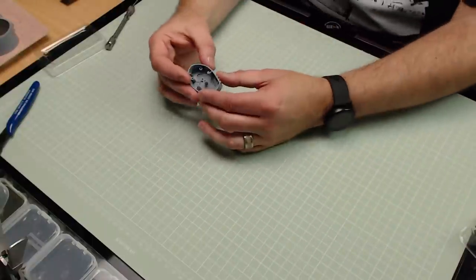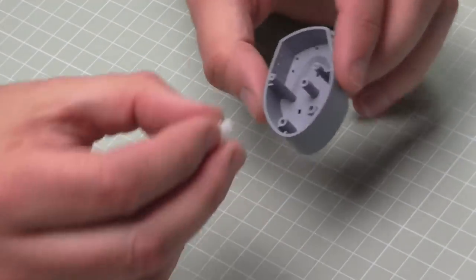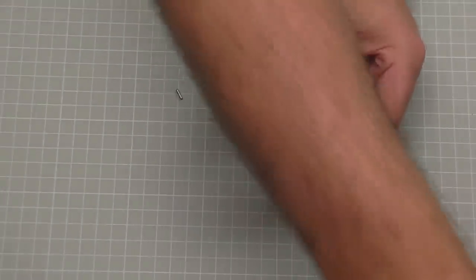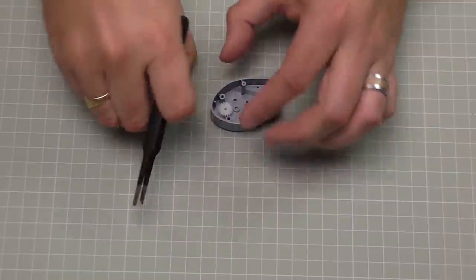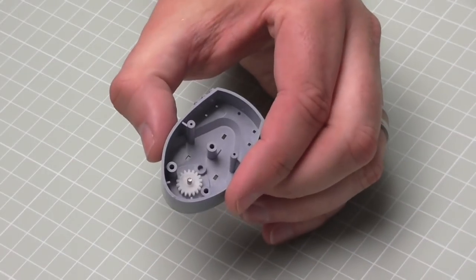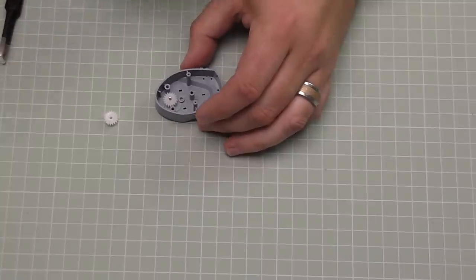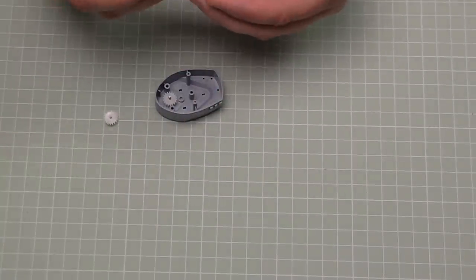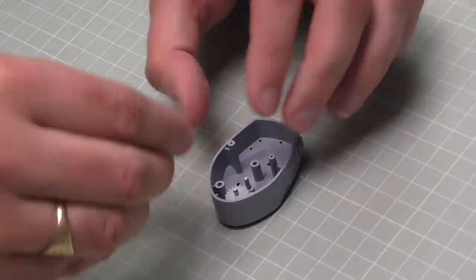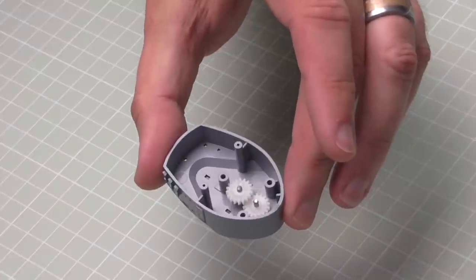Now we're working on some gears. The first gear - the long end goes into the hole that we can see there. We put a pin into the end of that, using tweezers to help line it up and drop it down the center hole. The next cog - we want the smaller side facing down - so the easiest way is to put the pin first into the trough so it's standing up, then drop the cog over the top of it.